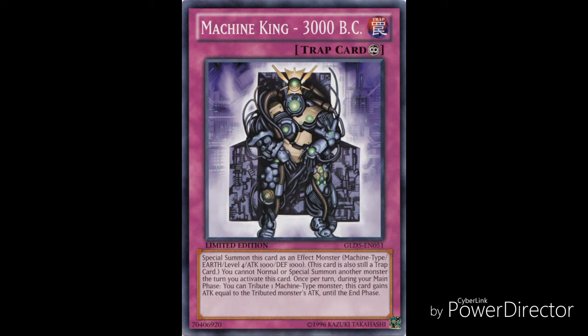For the number 8 spot we have Machine King 3000 BC, a continuous trap card. You special summon this card as an effect monster — Machine type, Level 4, Earth Attribute, with 1000 attack and defense — and this card is still a trap card. You cannot special summon another monster the turn you activate this card. Once per turn during your main phase, you can tribute one Machine type monster; this card gains attack equal to that monster's attack until the end phase. The downside is it loses that attack during the end phase, but the upside is if you have a big beater that's been Fiendish Chained, you can tribute it to give this card a huge attack boost and attack over pretty much anything your opponent has on the field.